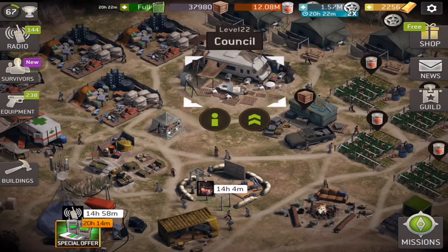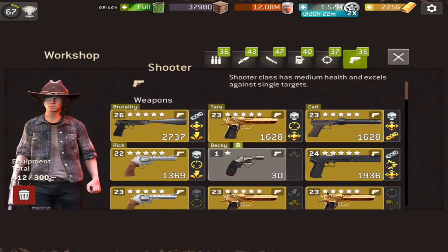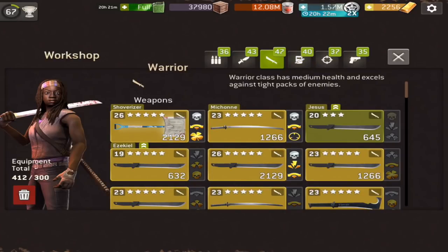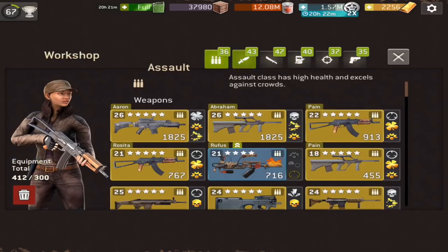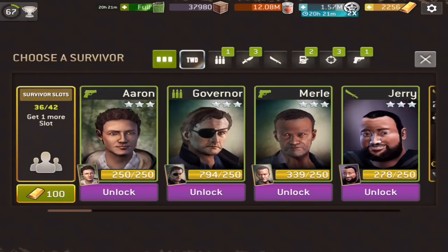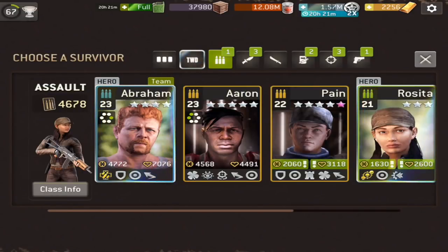The next thing is if you go to the equipment section, they have actually substituted the survivor artwork with one of the heroes. So Carl is a shooter hero, then we have 400, we have Sasha as a Bruiser, we have Negan, Michonne for Warriors, Glenn for Scouts, and Rosita for Assaults. The same goes when you go to the different survivor section — you have the same ones again.